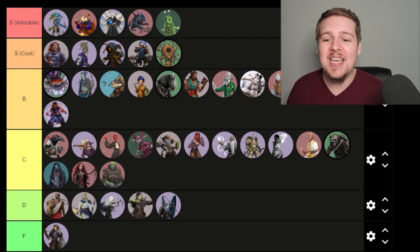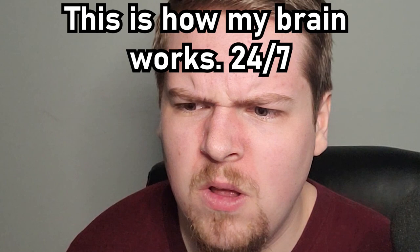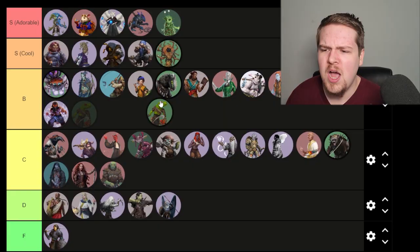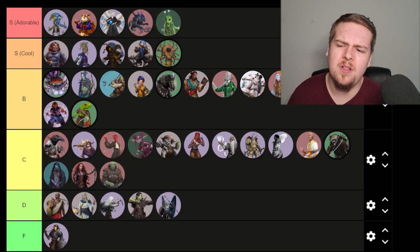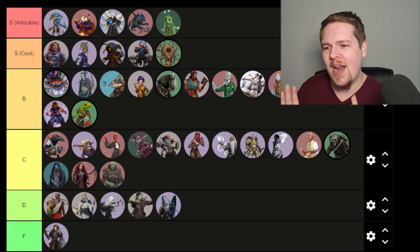Grippli — I haven't read the Grippli; I think they came in Malevolence? For the sake of credibility, I'm going to put Grippli at the bottom of B tier. I think I would normally put them higher because I love frog people and look at him, he's adorable. But for the sake of being fair since I don't know their mechanics or their in-game lore, I'll leave them at bottom of B tier.